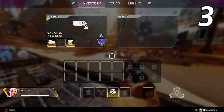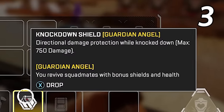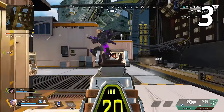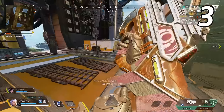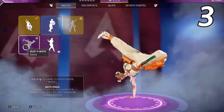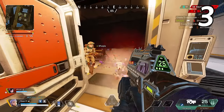The perk of the gold knockdown shield says you revive squad mates with bonus shields and health. You always want to give this to the player on the squad that has the highest probability of reviving someone — usually Gibraltar, Lifeline, Mirage, or Newcastle, but some other legends have their own abilities that can help in reviving teammates as well.